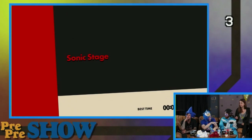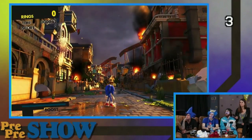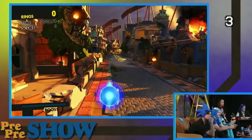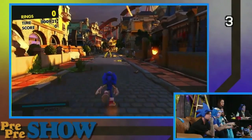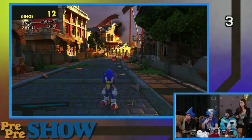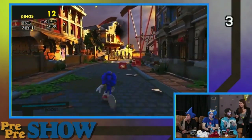I'll give you little samples of each level so you guys can see. This is the Modern Sonic level. So we control Sonic just like we would in Generations. We've got the Quick Step, we can jump, we can double jump, we've got the boost, we've got elements from Sonic Colors in here, and it's running on a brand new engine called the Hedgehog Engine 2, which our developers are working really hard on in Japan.